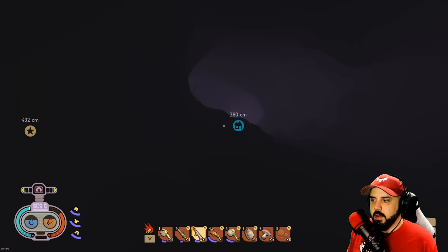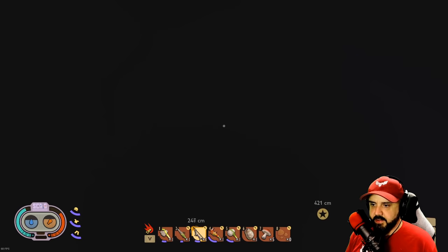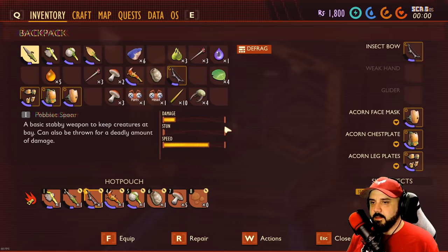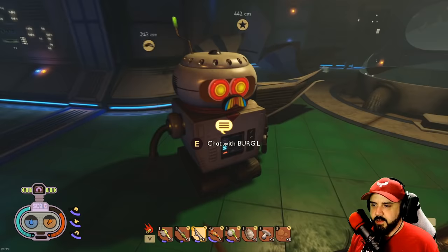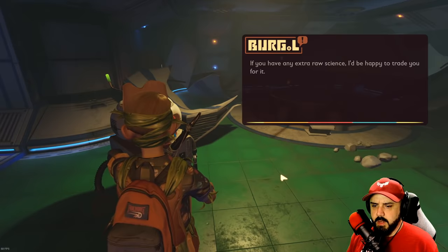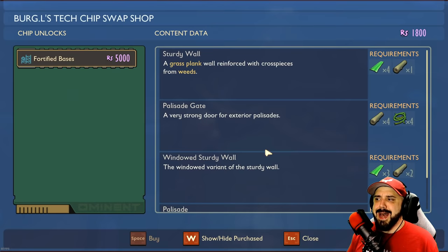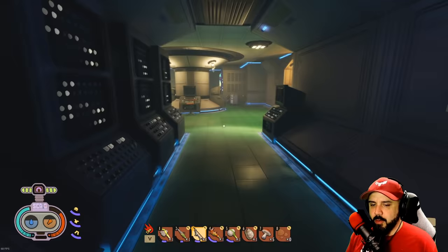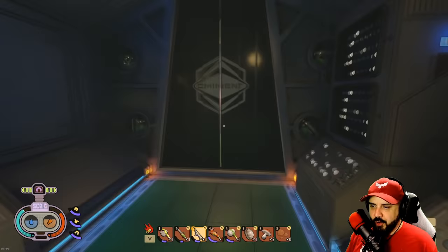I just dropped down into some water — now I'm in a cave and I can't see anything. Just hope it wraps back around. We're back up top — it must be outside. Let's check out Burgle. 5000 raw science?! Yeah, and we're not close to that. Thought it was 2000 — Burgle, you're a rip off! You basically just ruined this entire episode.